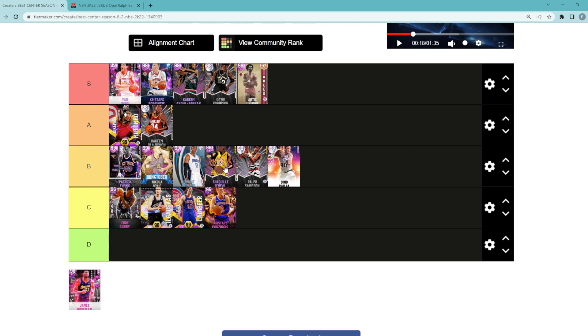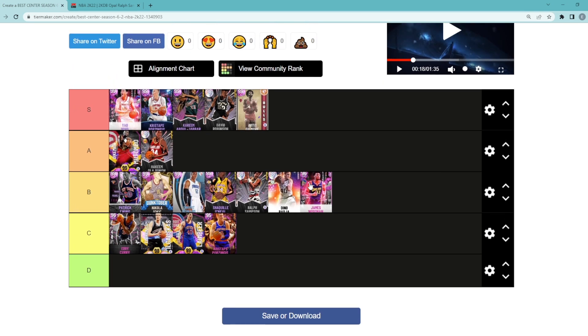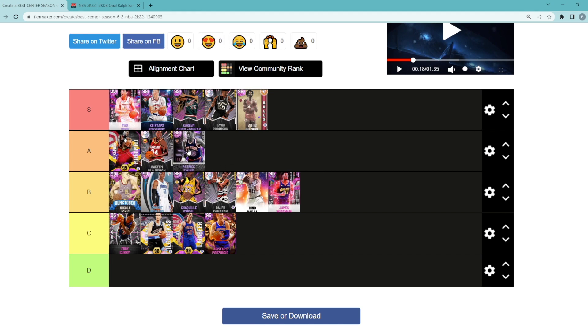Shaq is very similar to those guys — very similar to Dwight Howard and Ralph Sampson. He's going to be really good on the offensive end, really good on defense. Just can't shoot a three ball. And finally, James Wiseman is going to be our last center. He's also not, in my opinion, a B tier center. Don't really think he's the best, but I think for budget options he's better than Eddie Curry and better than the pink diamond Kristaps. So if you guys need budget options, I'd probably go Dino Raja and James Wiseman. Let me know in the comment section down below what you guys think about my tier list, what you guys would change. But let me know — I'll catch you guys in the next one. Peace.